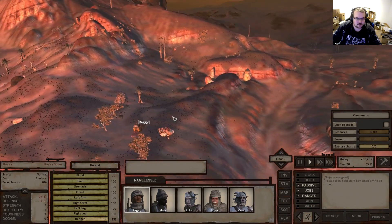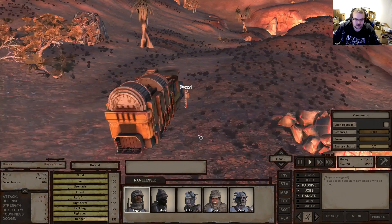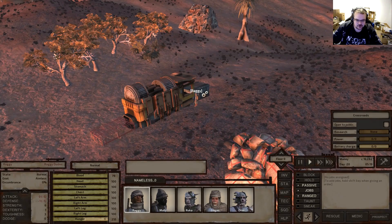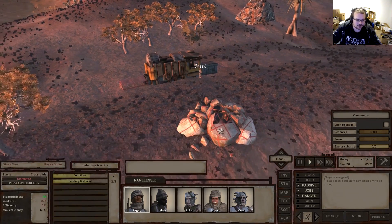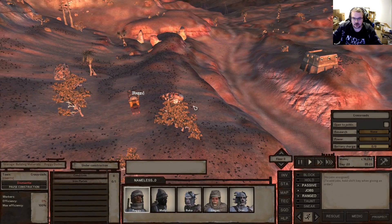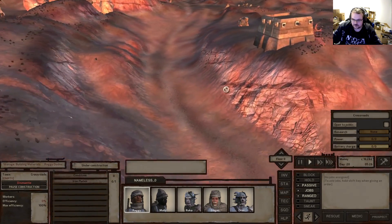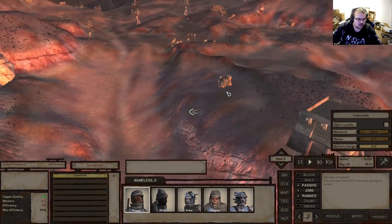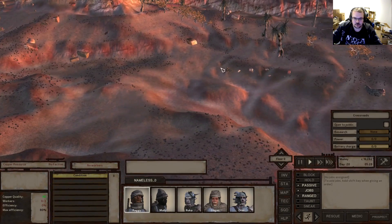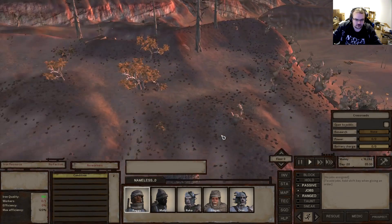Welcome back! Today we are trying to set up our infrastructure, namely the stone mine, so we can get all of our stone-related construction component resources. We'll also set up the iron resource.